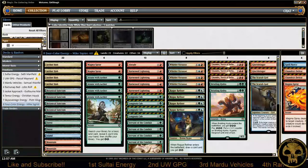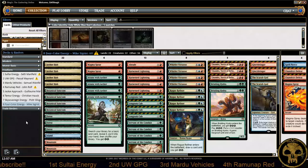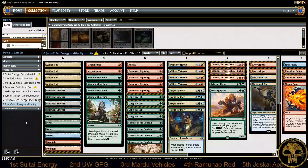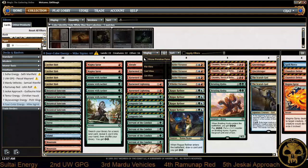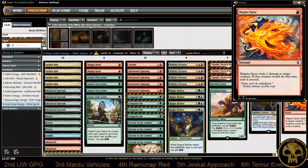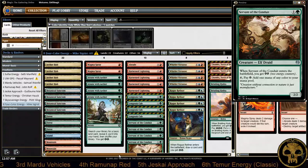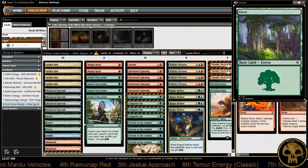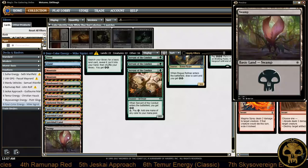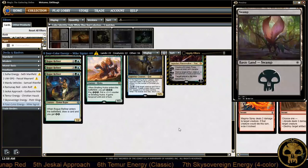Let's jump right into the decks. We're going to take a look at the 5th through 8th place decklists, starting with Mike Seagrest's 4-Color Energy. What Mike has given us here is your classic version of 4-Color — as close to a classical Temur Energy deck as you can find — with only one Swamp for the black splash.